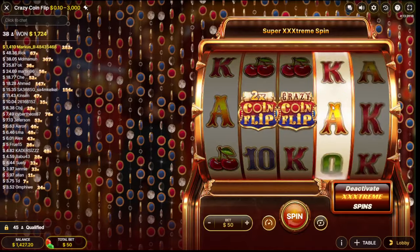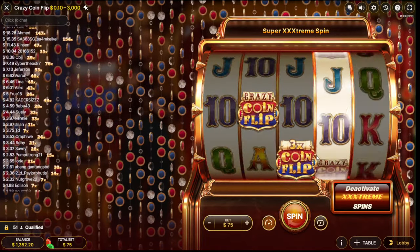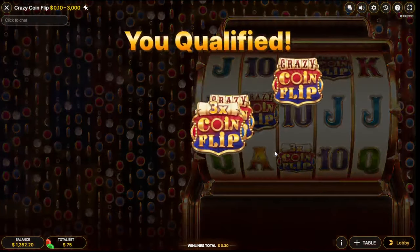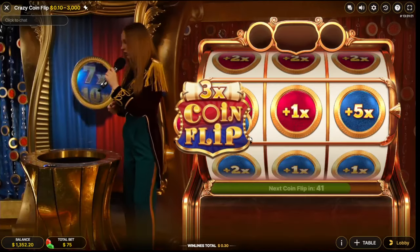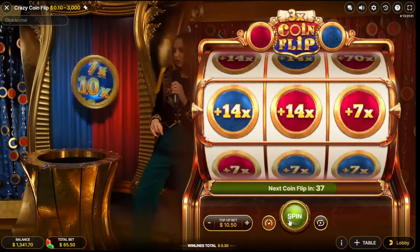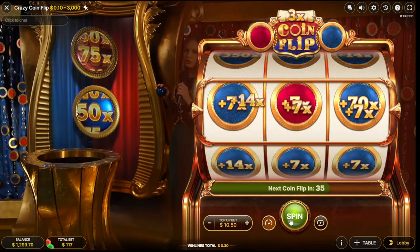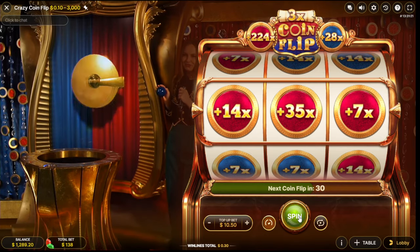Come on! Nope. Only 3x — you need the big multiplier. My biggest multiplier was like 20x or something. Push push — oh, 140! 224!